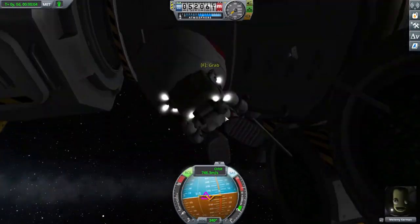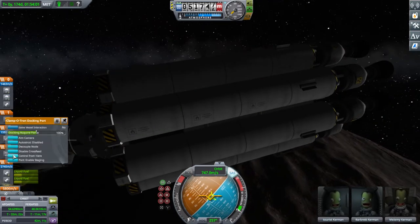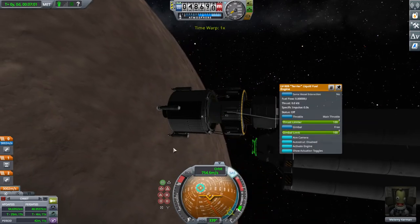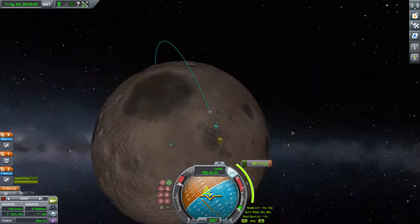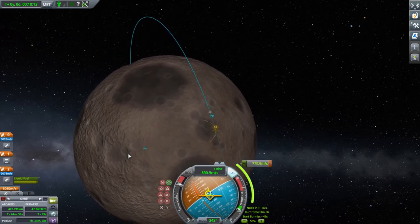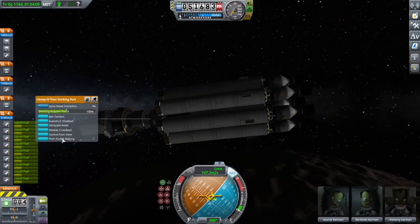Now we can exit the rocket into the lander. I only have one docking port, so we can't redock — we're going to lose all that extra fuel. Anyway, save the game, decouple. I make the maneuver, point at it, activate the engine — and look what happens. It's because the landing craft where the Kerbal is is actually upside down, so everything is upside down and it's not working. I load the quicksave and decouple again.